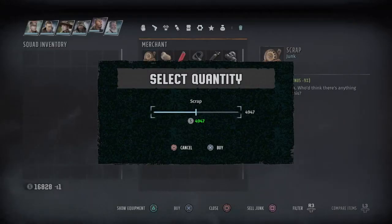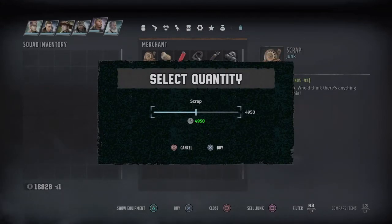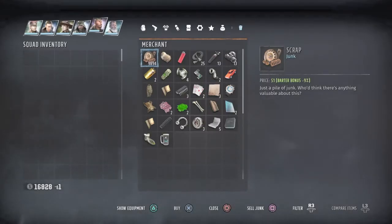The best way to do this is to invest in scrap. When you get a lot of scrap, just sell it one at a time. Scrolling up and down your inventory takes too long, so just double-tap X and then square to sell. You're just going to look at the bottom left — 16,000. Sell. Scrolling up takes too long.